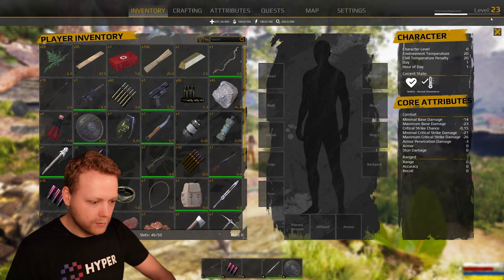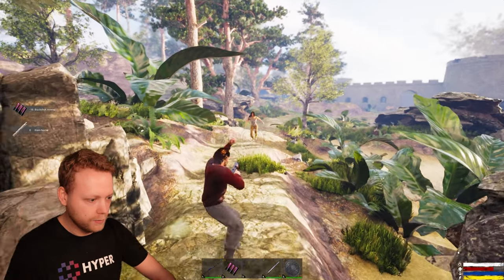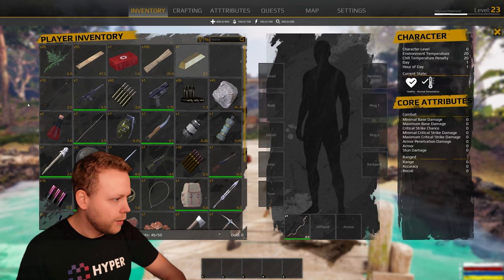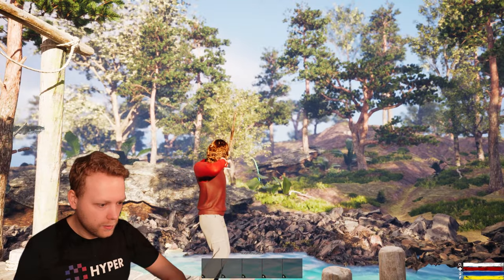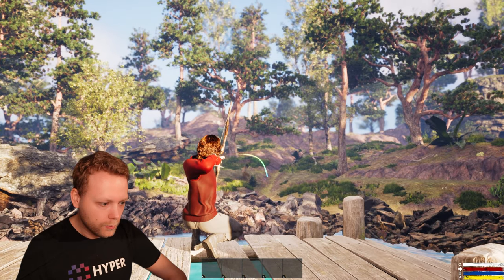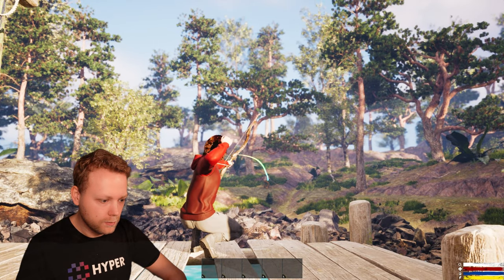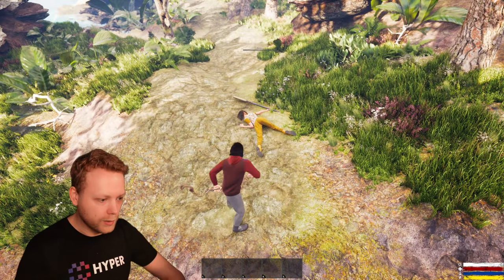I'm going to quickly equip the shotgun like so. It's reloading — and let's kill that character. Now let's also try to engage an enemy with our bone arrow, so I'm going to equip it. One is right there — missed! Yes, that was a hit. And of course we're able to pick up our arrows again like this.